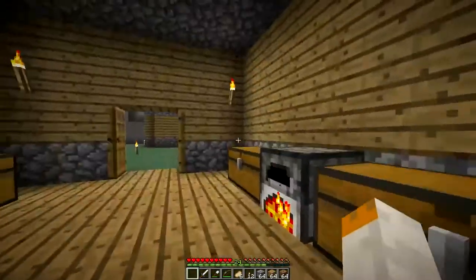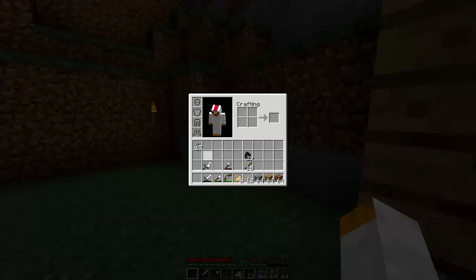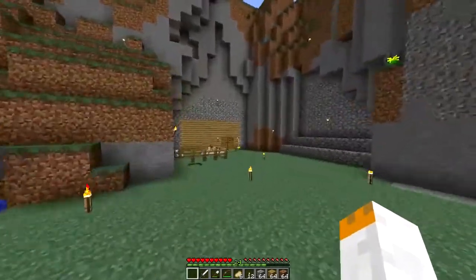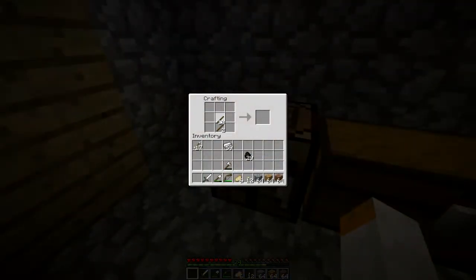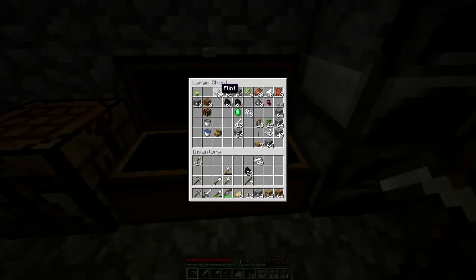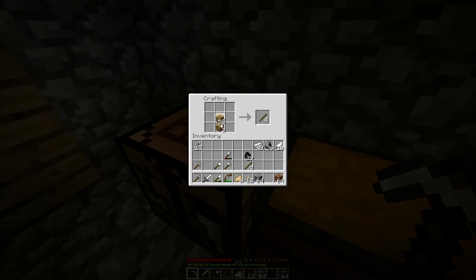I don't need that iron sword anymore, that's kind of pointless to me now. Let's go grab some tools. Let's make a new set, just a couple of sets. I'll make another axe just in case I find a tree in a cavern. I've got quite a bit — let's make ten arrows. I need to find some more feathers.